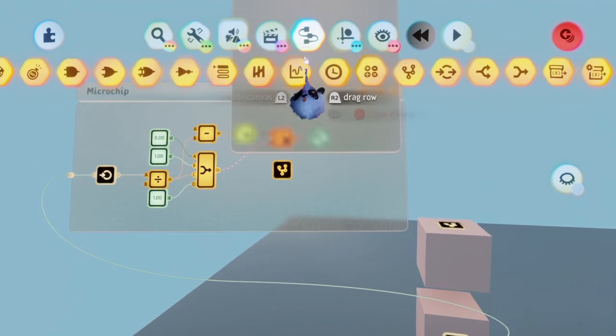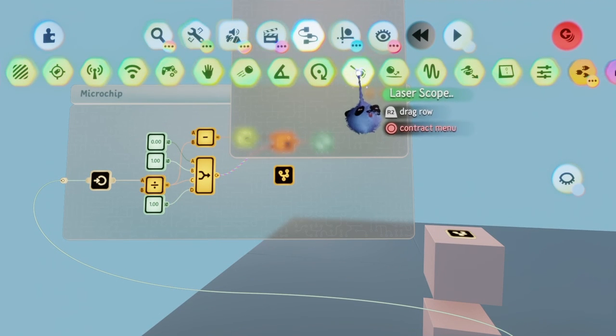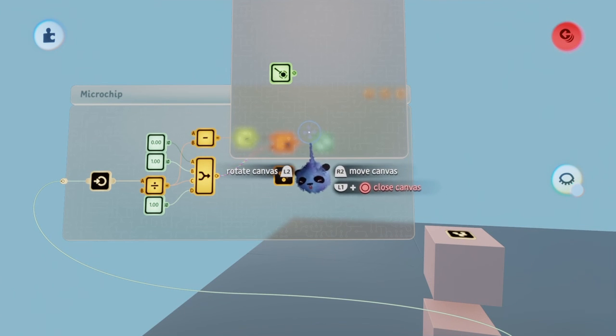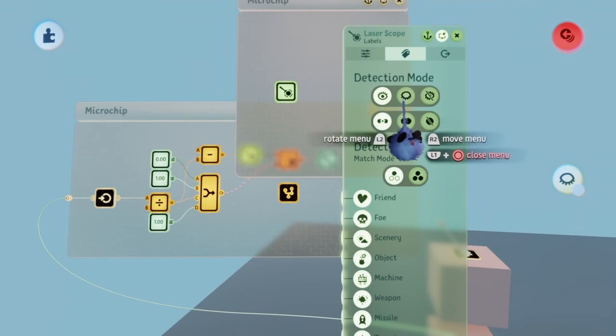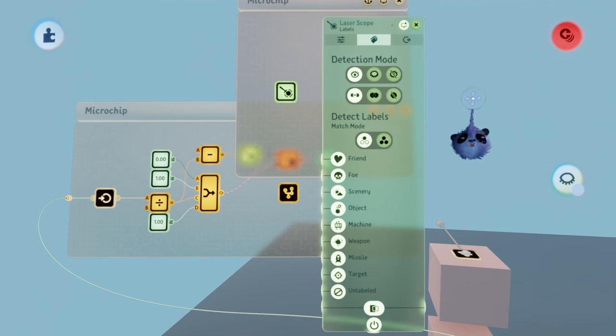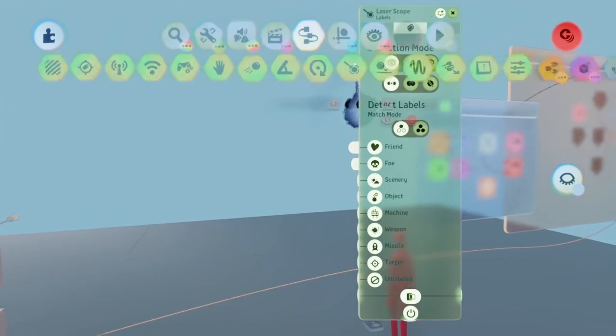This laser scope will determine how far the player will be able to shoot the projectile before it destroys itself. Go to the labels section in the laser scope and find detection mode. We're going to go into test mode to center the ball from the laser scope with the reticle. Before going into test mode, make sure your scene is paused.